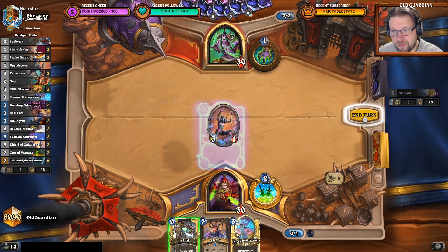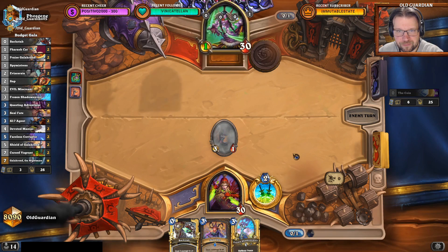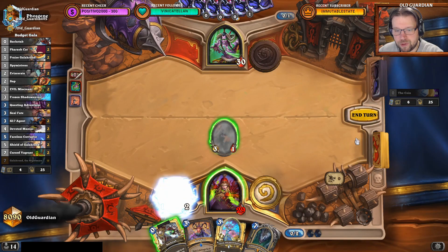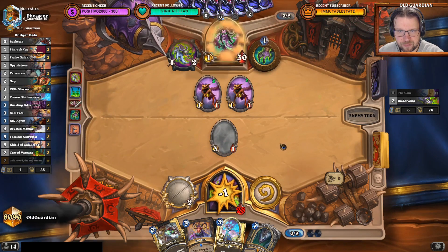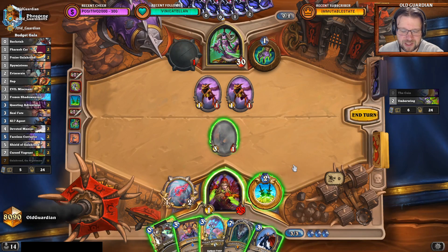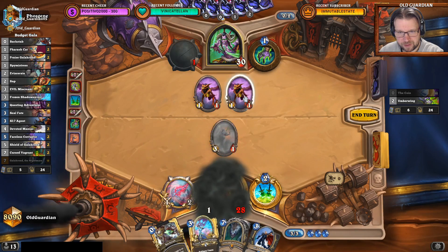We have a Frozen Shadow Weaver. Alright, we have some tools here. Galagrond — okay, just equip the dagger and wait. The weapon is pretty sweet. I could do like Backstab into SI7. I might do that later. I can Seal Fate one of these now and dagger down the other.